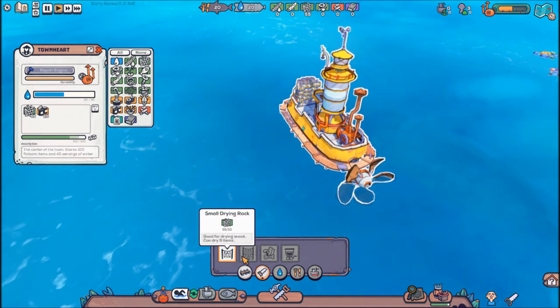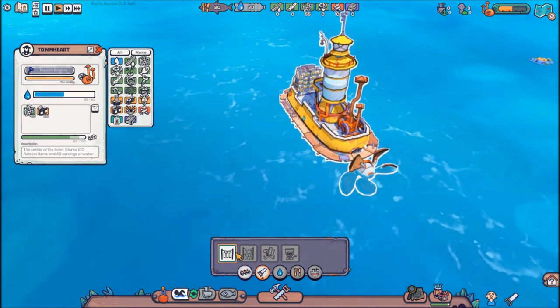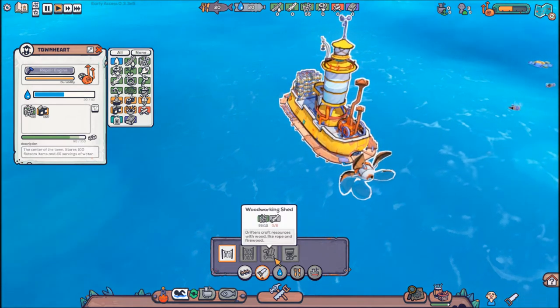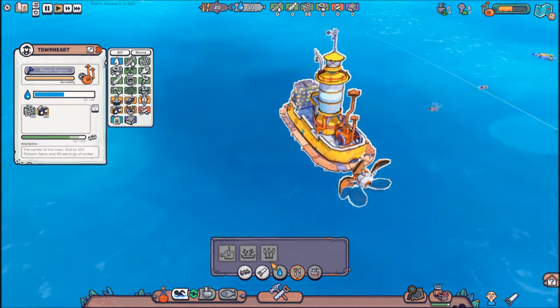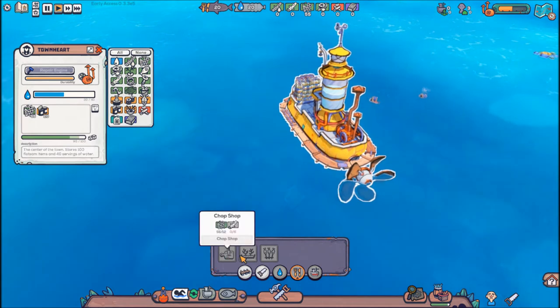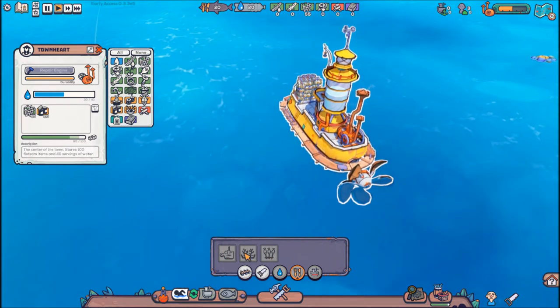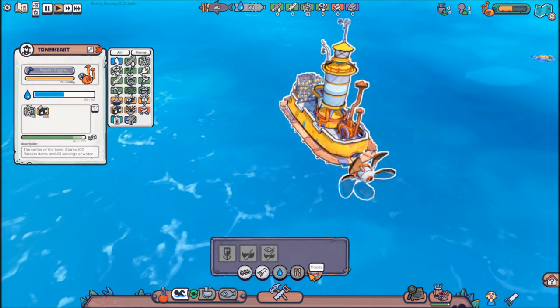And of course your drying rack — your small drying rack or your large drying rack. The drying racks now only do wood, as far as I know. You start with three different basic foods, and as you research you will find more. You still only have the two types of boat.